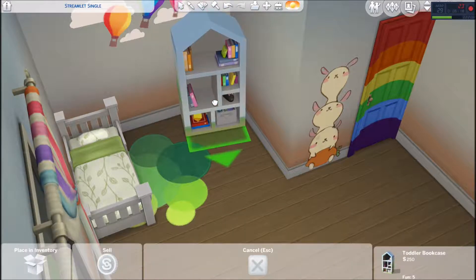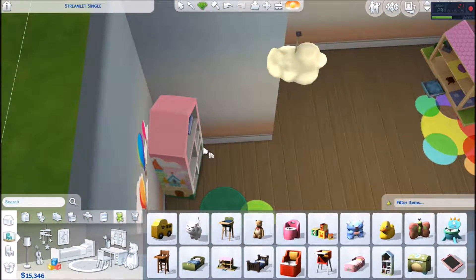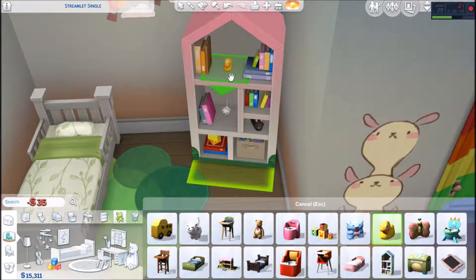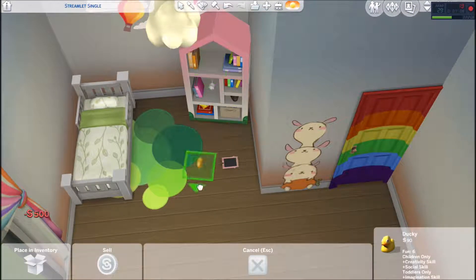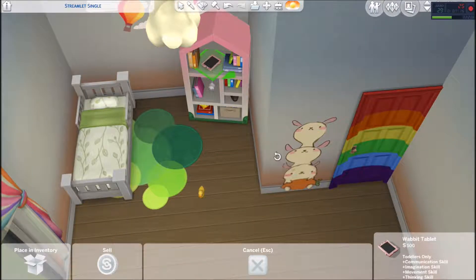I'm so obsessed with that wallpaper — it comes in so many amazing colors and I'm going to use it so often for kids' rooms. That bookshelf also came with the update. Guys, it is actually amazing. I am just so impressed and incredibly grateful that The Sims did this. It was really thoughtful and nice.